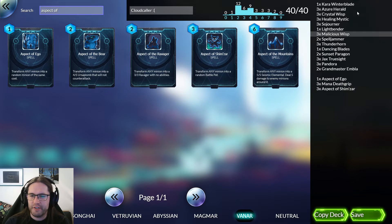Besides the cards mentioned, the rest of the deck is Yelding card draw, and then a couple of ways to get meme-y with Malicious Wisp — namely a Lightbender for dispel, which can also dispel Malicious Wisp, and one Aspect of Ego for the spice, which can be used as a dispel on an enemy minion as well, but is primarily there for Malicious Wisp. So every now and then we'll get to meme somebody.